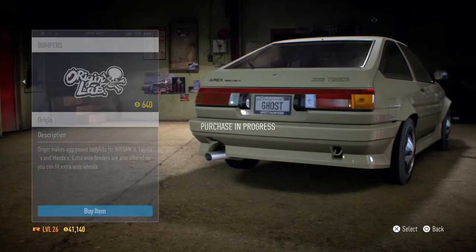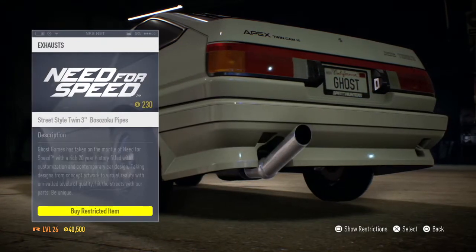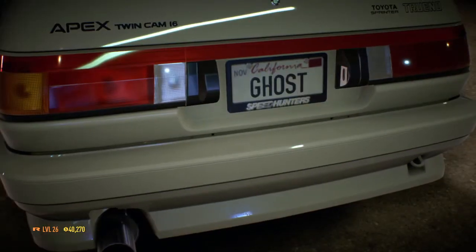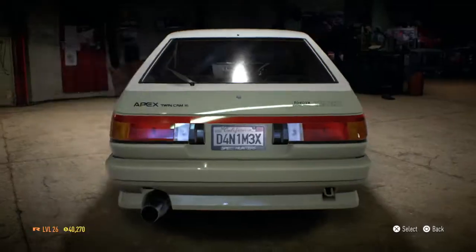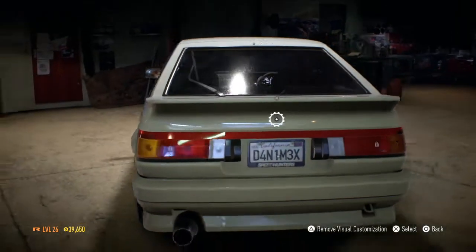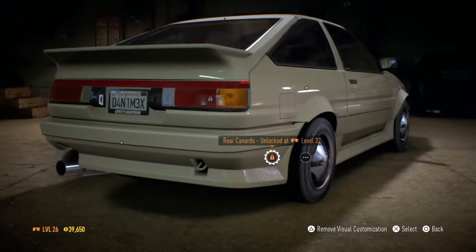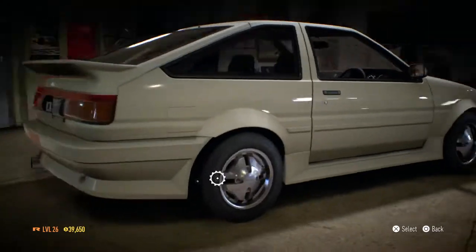The Origin kit looks very, very good. For the exhaust, I don't want to go with anything crazy. Changing the license plate real quickly — there we go, Danimax. For the trunk lid, I don't want a full-on spoiler, just a trunk lid, so we're going with the Origin one again. Yeah, Origin is like the best thing ever.